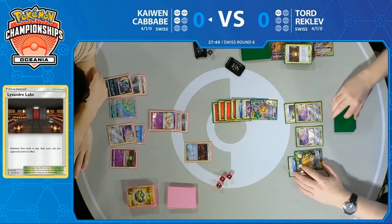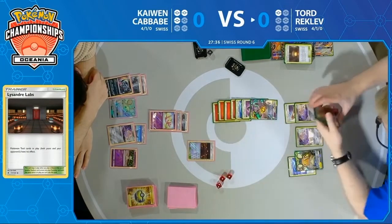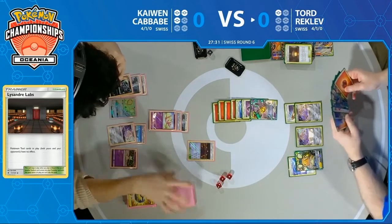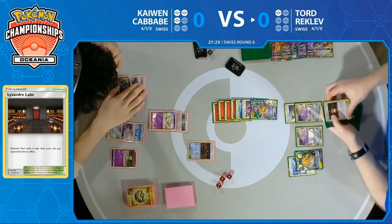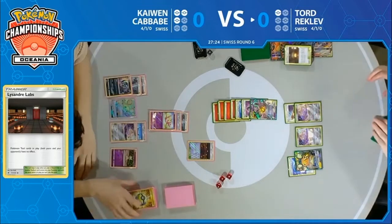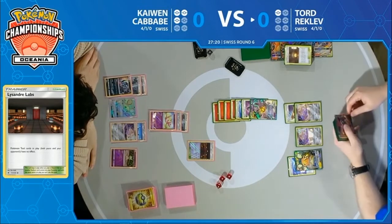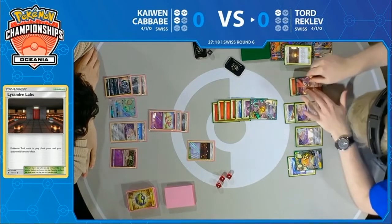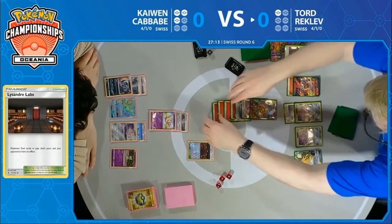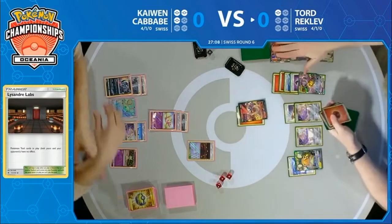Don't know if he has access to another Giant Hearth. What's the game plan for Kaiwen? He needs to hope that Lysandre's Lab never gets countered, and then maybe he can find the right attacker to finish. I've already seen at least three Giant Hearths — it's hard to imagine Tord plays four. Oh, Victini V — that's one answer. He's going to get rid of these, bring up this Victini. Retreats to Mewtwo and Mew, promotes to Victini V.